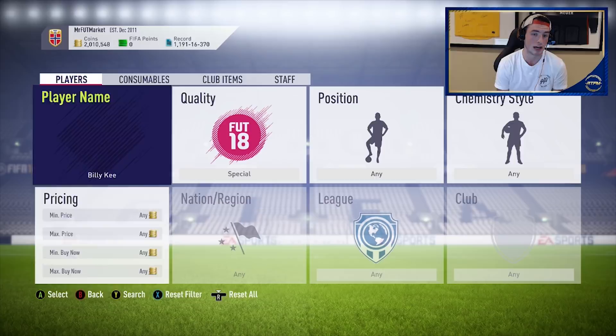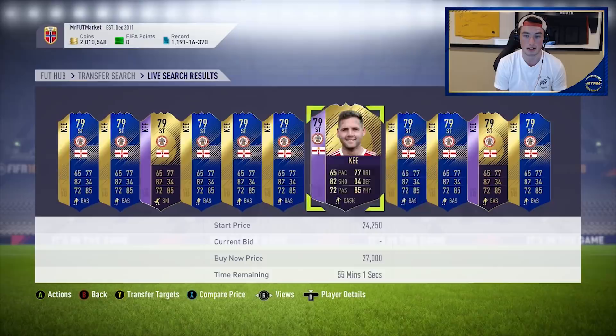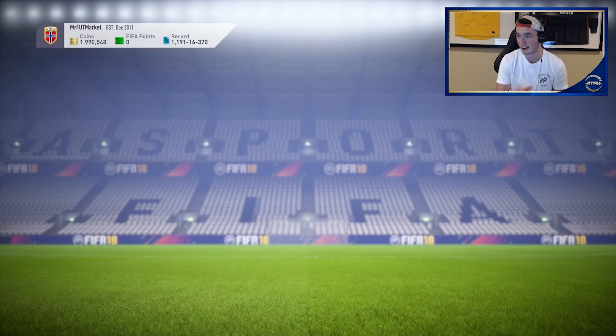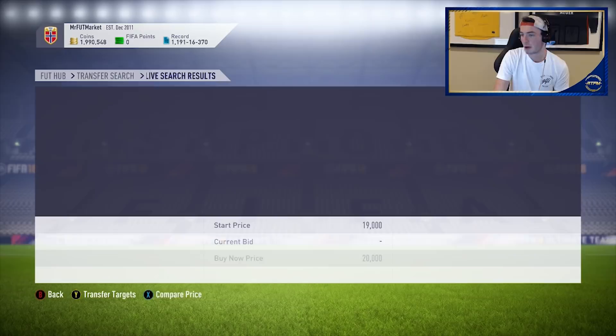Right now I'm going to check out some of the cheaper Team of the Season cards and see what's going on with them — see if any are at a price I think is pretty good. You've got this EFL guy at 20,000 coins; he discards for around 19,000 coins. This is a prime example of discard TOTS investing.